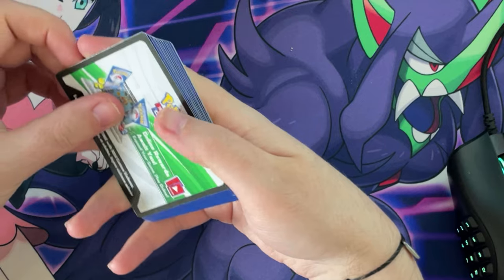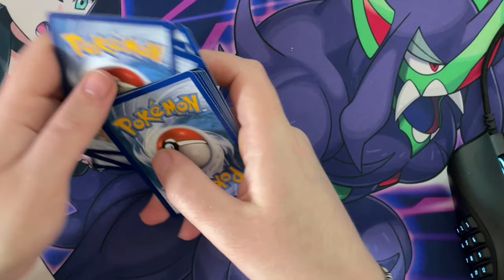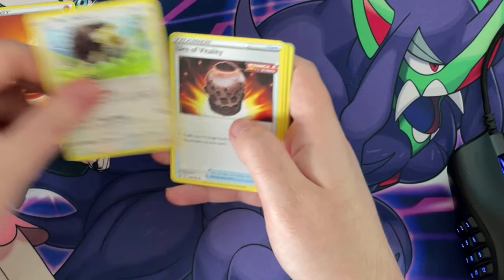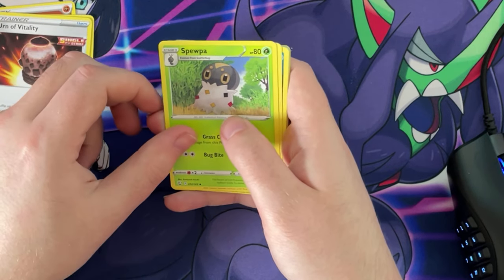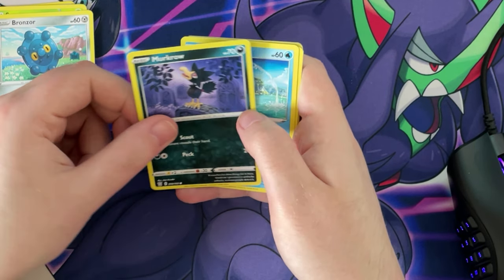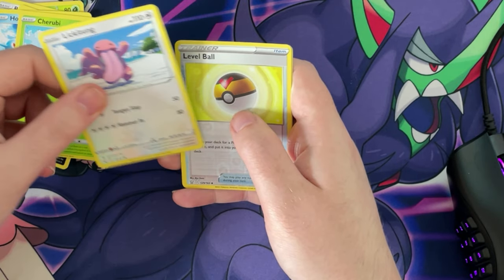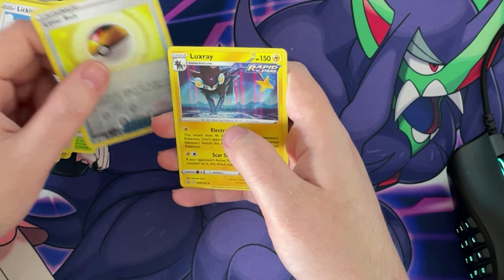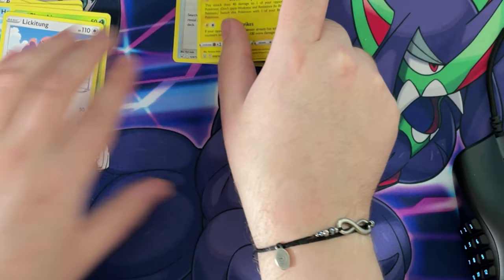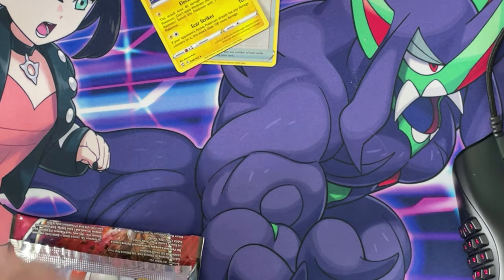I'm gonna keep the first code for me. One, two, three, four — let's see what we get. We got lightning, we got fighting, we got a Buffalant, we got an Urn of Vitality, a Spuda, a Bronzor. We got a Miracle, a Horsea, a Chinchou. We got a reverse hollow Level Ball and a Rapid Strike hollow — those are gonna be our best two cards so far. I like to put them back in the packet so I can go through them later and put them in my binders so they don't get damaged.